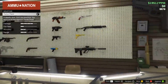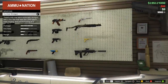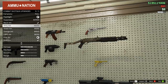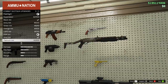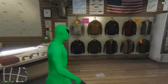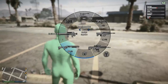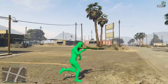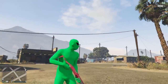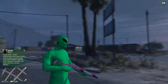Hopefully this video answered your questions. For customization: the Perico Pistol has none — you can only buy ammo, and it shows 99 rounds so it basically never runs out. The Combat Shotgun gets a flashlight, suppressor, and standard tints. It's unfortunate neither weapon is Mk II — the 300k shotgun is likely worse than the Pump Shotgun Mk II, which is a bit disappointing, but they're new guns with cool aesthetics.